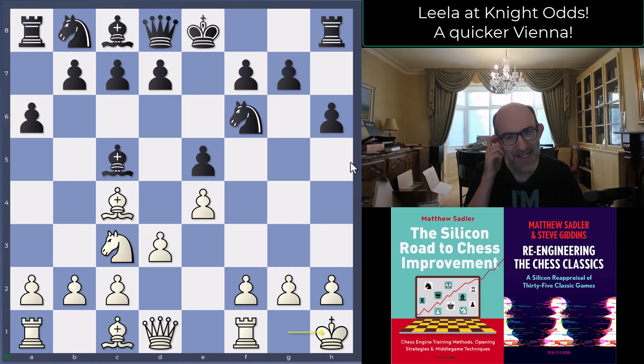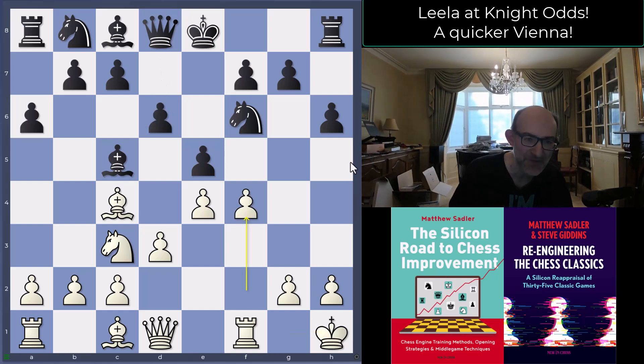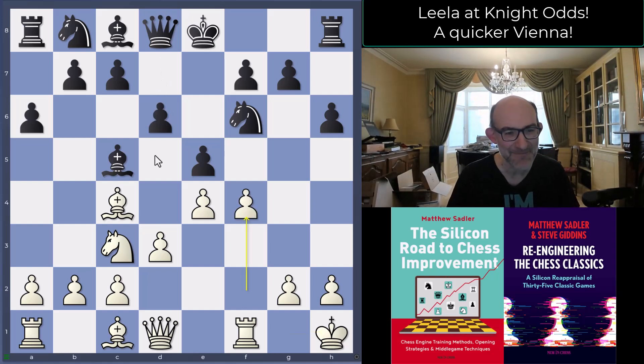King h1 played, then d6, and now f4. You can see how quickly White has managed to get f4 in. Sometimes it happens on move 2 with the King's Gambit or move 3 with a Vienna, but normally it's a sacrifice and Black can strike back in the center. Here you're playing f4 while almost fully developed, so the missing knight is definitely speeding up White's play.